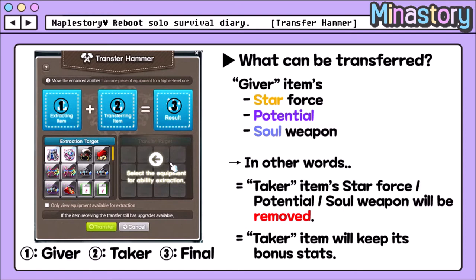Using the transfer hammer, you can transfer the giver item's star force, potential, and soul weapon. In other words, the taker item's star force, potential, and soul will be removed. And the taker item will keep its bonus stats.